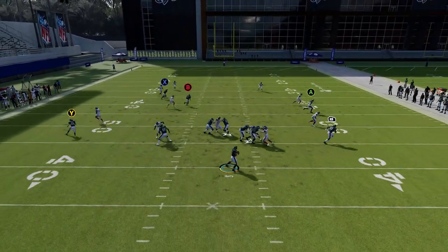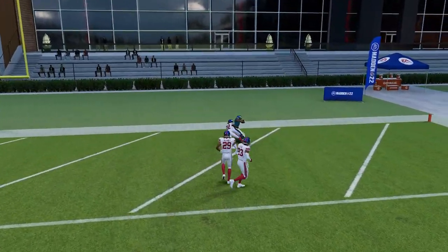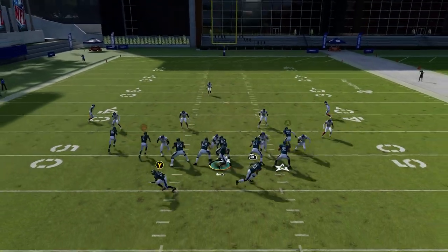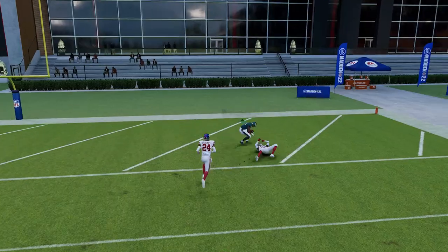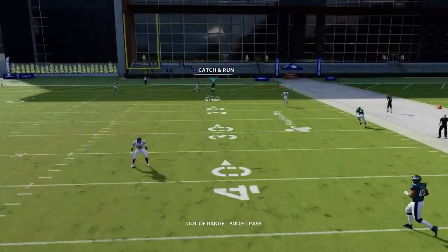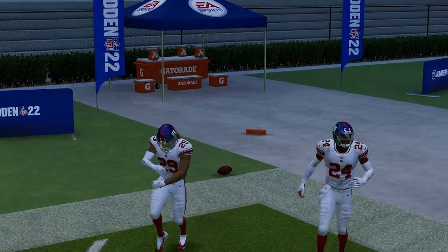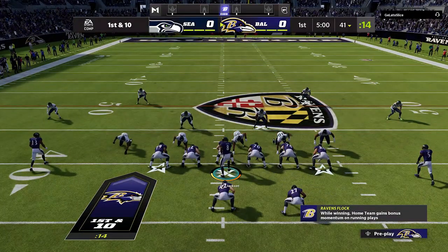Against Cover Three, it's a bit more critical to put the A route on a 10-yard out to pull the defense, but the X route will still get over the top of Cover Three as long as you have a fast enough receiver. Against Cover Four, you typically need to run it from a hash mark to the short side of the field and get a good pass lead — once the receiver gets past the safety, it's a very easy one-play touchdown against Cover Four, just like every other defense in the game.